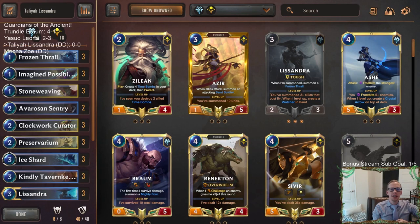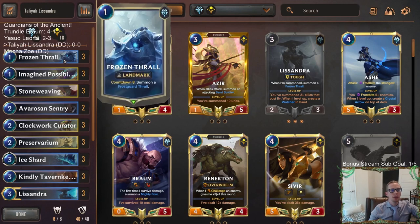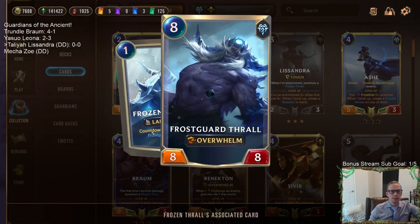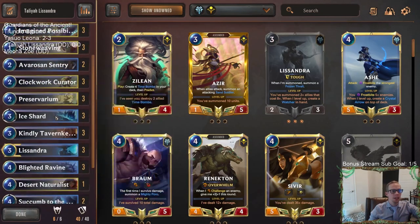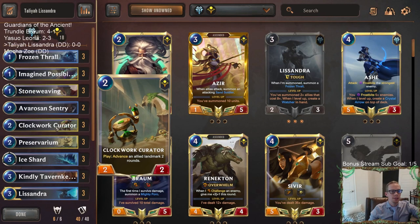Welcome everybody in Twitch chat and on YouTube for some Talia Lissandra. We're going to be trying some landmarks this time with countdown — we haven't really been doing that with our Talia decks. This is going to be a different kind of deck, trying all the countdown landmarks. Frozen Thrall is going to be the most important landmark in our deck — the countdown eight — so that whenever it finishes you get the 8/8 overwhelm. Those eight-drops are important for leveling up Lissandra.